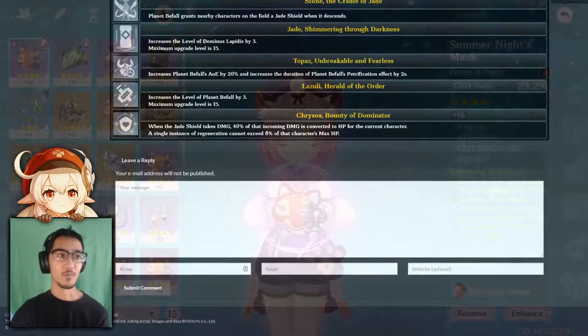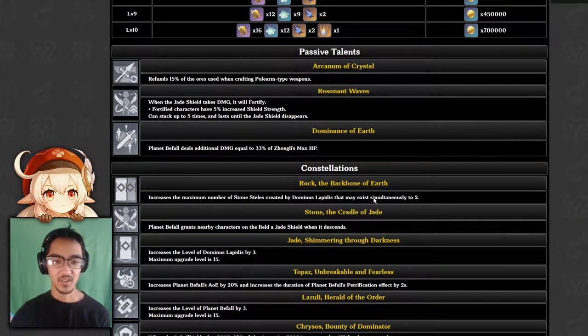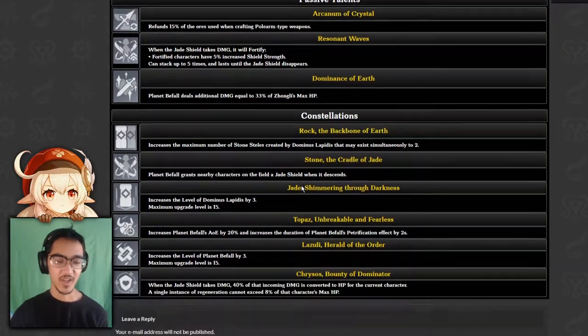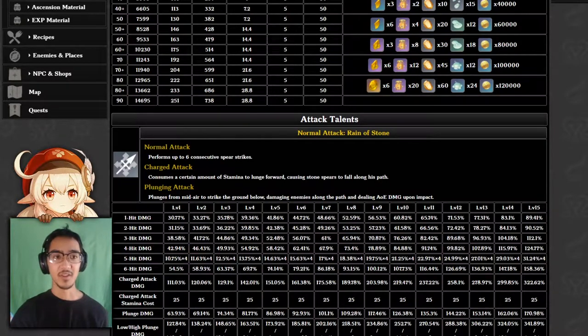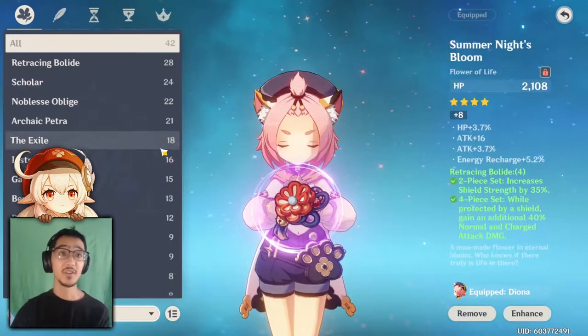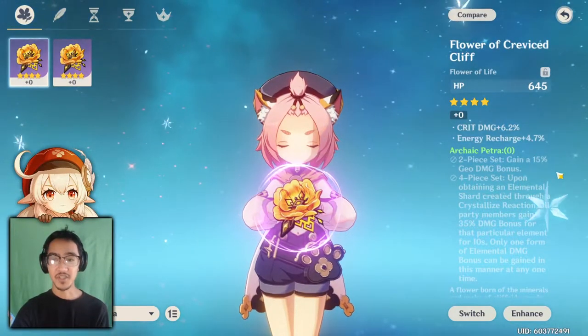You really can't go wrong if you get part HP or part damage - it really depends on how you're actually going to use Zhongli. Speaking about constellations, at constellation one he's able to place down two pillars at once, so you're going to have pretty much double the damage if you have him stacked in an area. With his second constellation, Planet Befall puts a shield so you could also use that as support. Any of his constellations are good and you can use them in any build. But for those who really want to play Zhongli as a support mainly for the shield, I recommend Retracing Bolide - maybe even just the two-piece if you're just going to use him for the shield, because if he's not out there then there's no point in the four-set, since with the four-set you get 40% increased normal attack and charge attack.